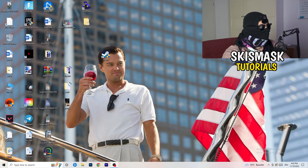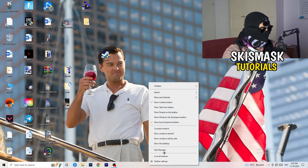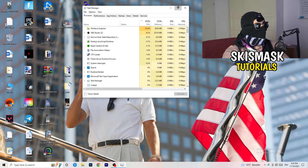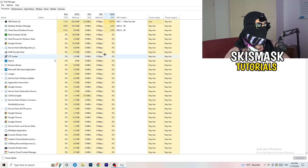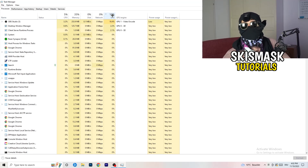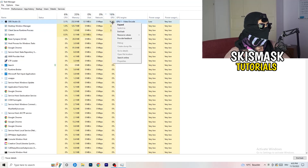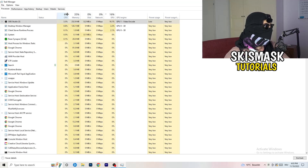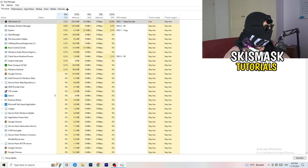Next, navigate to your taskbar at the bottom of your screen, right-click it, and open Task Manager. Once Task Manager opens, go to the Processes tab. You'll see CPU and GPU usage listed. Click on GPU first and end every background task that is using too much GPU that you don't need — for example, something like Razer Synapse. Right-click it and click End Task. Once you're done with GPU, do the same thing for CPU.